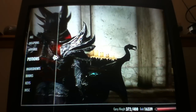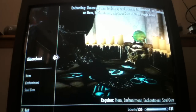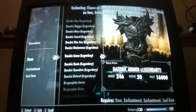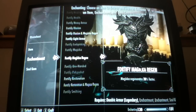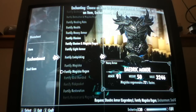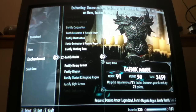Now for my armors — my body armor. I'll do magic regeneration and my health. 72% faster magic regeneration, and my health is increased by 72.